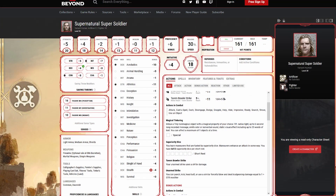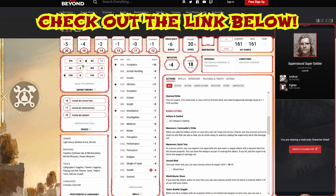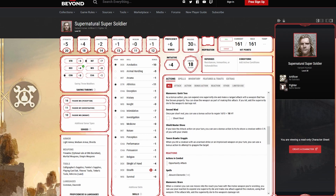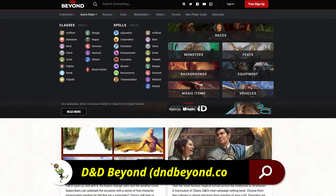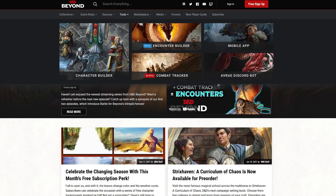If you'd like to take a look at the character sheet, there's a link in the description for the D&D Beyond character sheet, as well as the character build guide on the DMs Guild — downloadable pay what you want, even for free. D&D Beyond is a sponsor for Nerdarchy and is a great resource whether you're building characters or tracking your campaigns. They also have tons of free stuff.